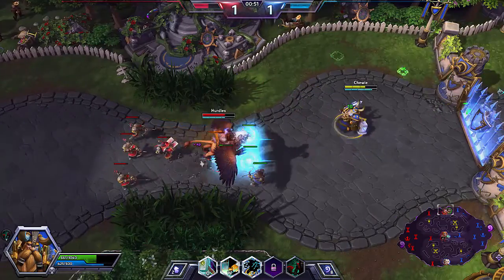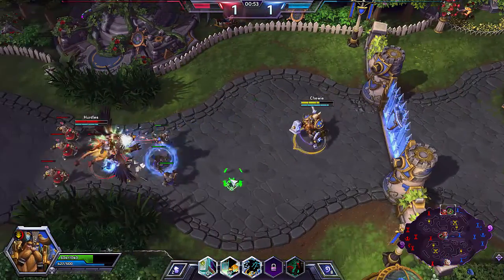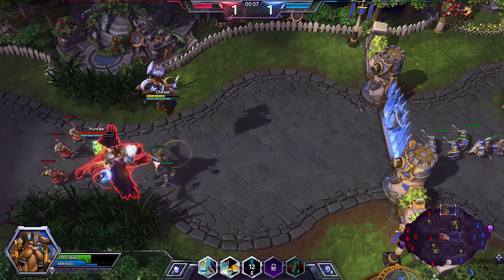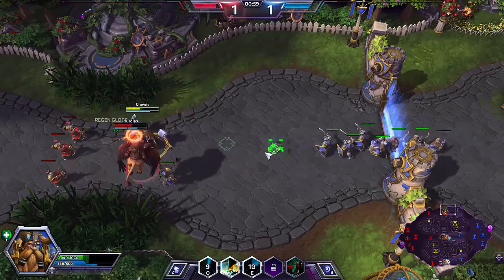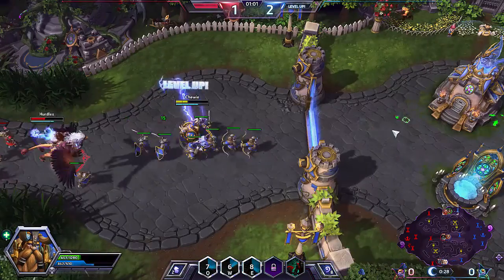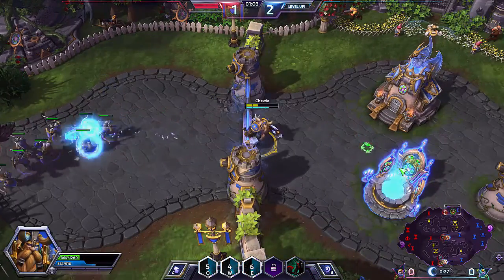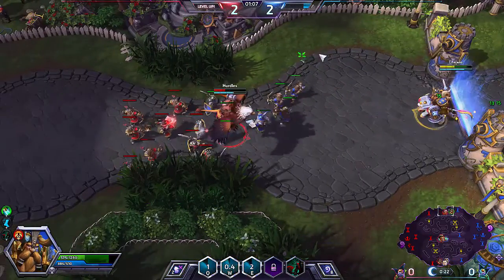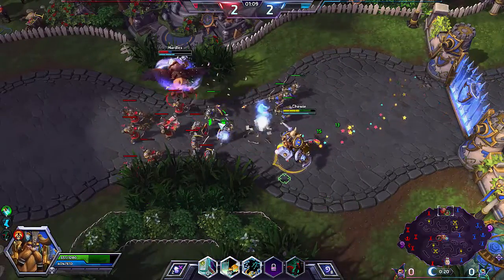We're up against the Mighty Faustus. He is quite good at pushing - he does have a little arsenal of AoEs and damage. So I'm probably not going to be too silly here, but I will just do a quick jump in, quick stun, slow him, and then run like the wind. I think I'm going to grab some health - this guy's doing a bit of a number on me.